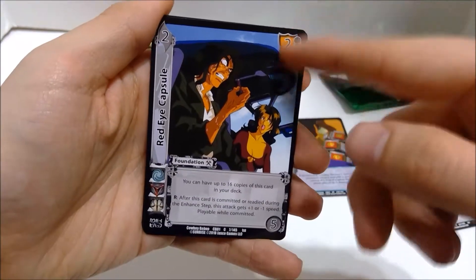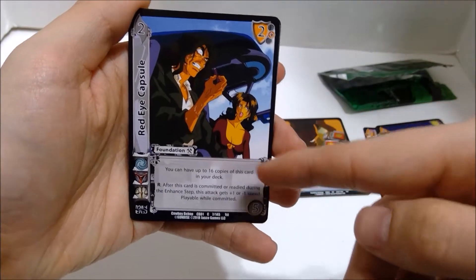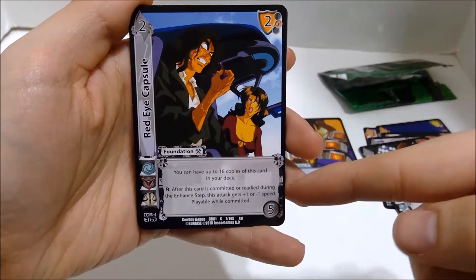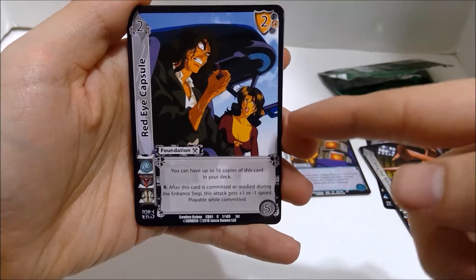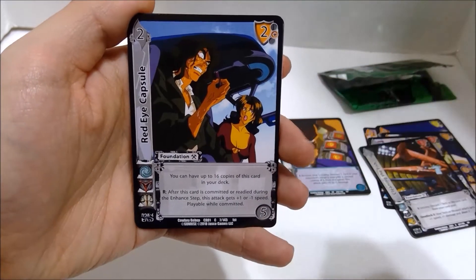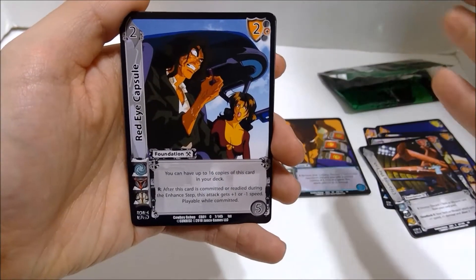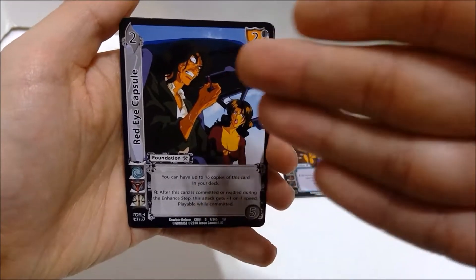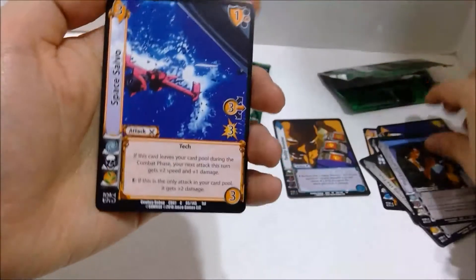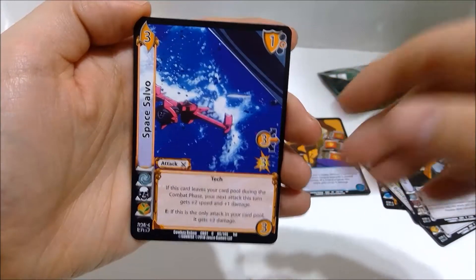Red Eye Capsules. This card's actually really interesting. Normally you can only have four copies of a card in your deck. This says you can have up to 16 copies of this card in your deck — four times the normal amount. That's crazy. As a reaction, after this card is committed or ready during the enhanced step, this attack gets plus one or minus one speed, playable while committed. So I think Asimov and Katarina's whole thing is just readying and committing your foundations, so this gives you a whole bunch to use. And Space Salvo — another Swordfish card. I can't wait to make that deck.